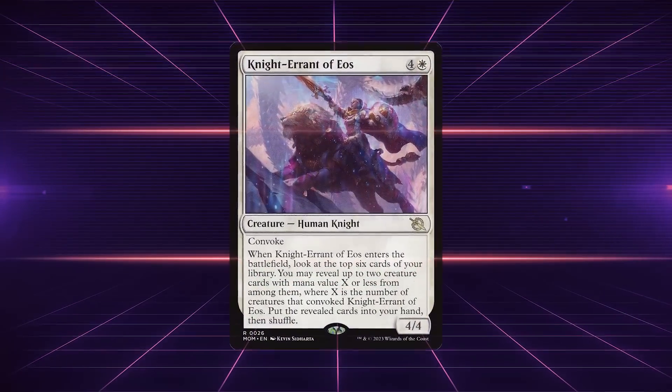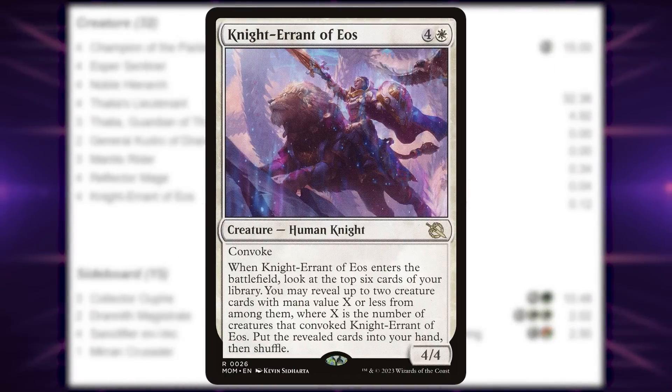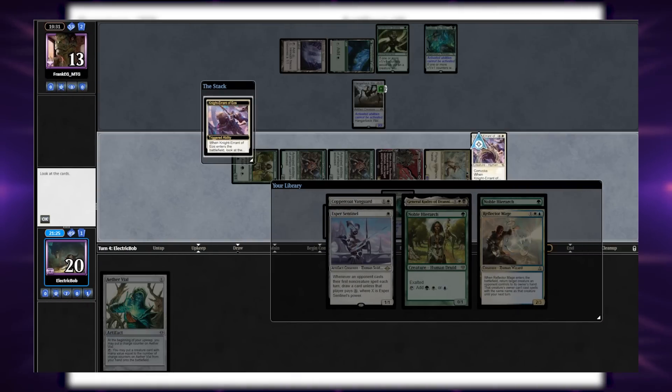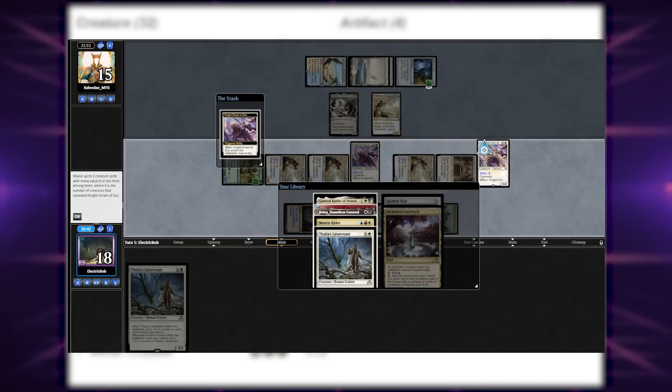In today's video, we are going to be breaking Knight Errant of Eos in 5-color Humans. When looking at our list, it looks fairly stock except for 3 new additions. The first is Knight Errant of Eos, which is a 5-mana creature that we can cast for 0 or 1 mana, and when it enters the battlefield, we draw 2 cards revealing them. This allows our Humans deck to be even more grindy in long matchups where removal is heavy.